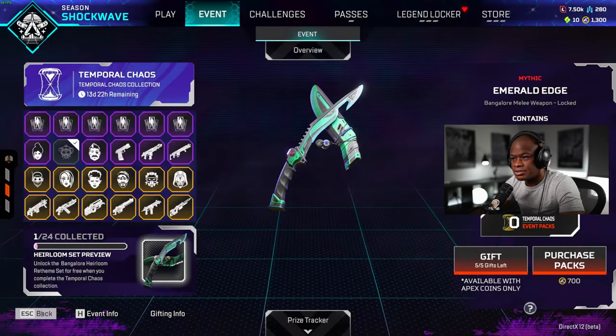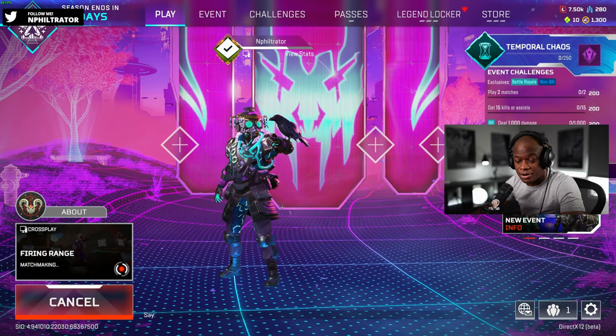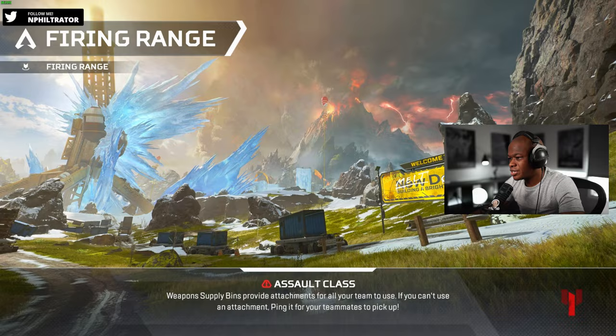So we'll go in the firing range, check it out, see what it looks like. Should be good though. I like it so far. I like the glowing eyes — that's probably my favorite part — but we'll check out the hands and everything.